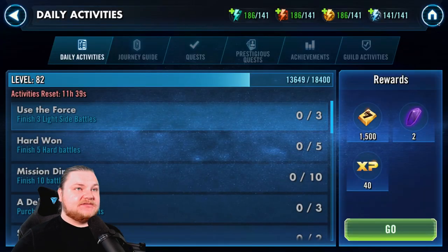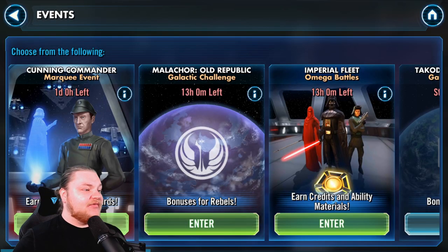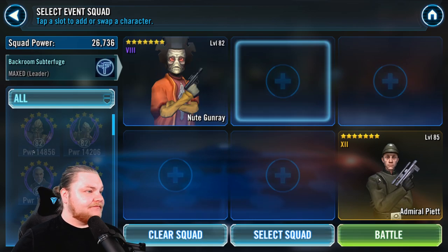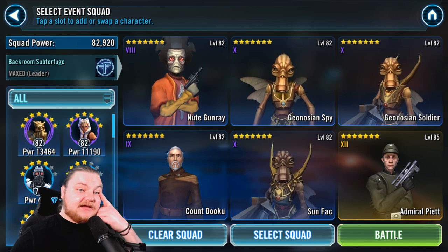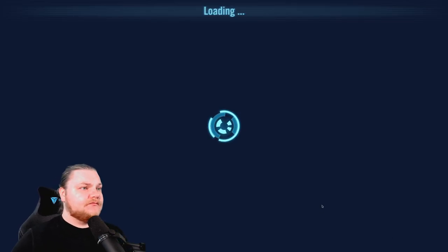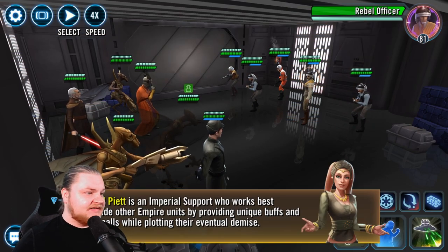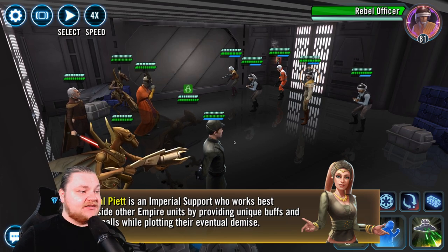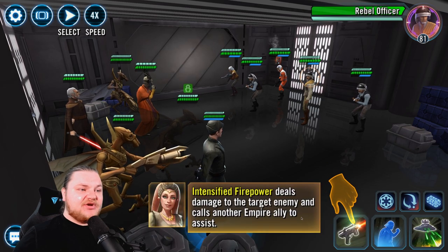Let's take a look and see if we're in a position to get him. We could probably unlock him, at least I would assume, because we can use our main team for it — not Poggle though, I would prefer Sun Fac. It'll walk us through all this. I've already got him on my main account obviously, so an Imperial support works best.